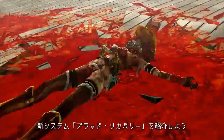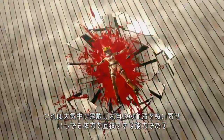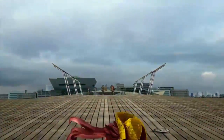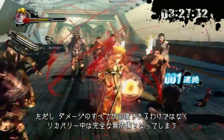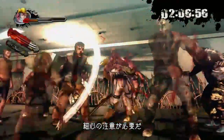We have a new system called blood recovery. Power can be recovered by drawing in your own blood which was splattered into the air. Unfortunately, during blood recovery you are more susceptible to damage, so it must be used carefully.